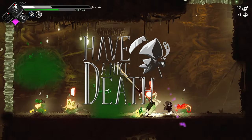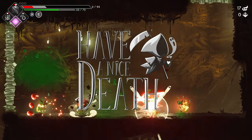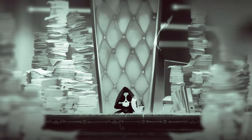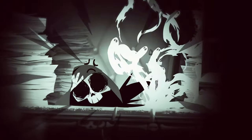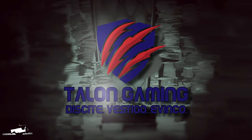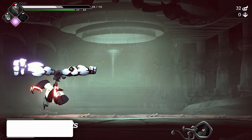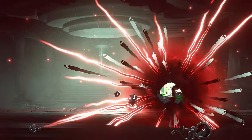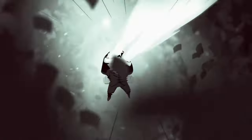Today we're going roguelike and looking at Have a Nice Death, a fast-paced side-scrolling adventure where you play as Death himself — the overworked CEO of Death Incorporated — who finds himself on the brink of burning out trying to get his out-of-control minions back in line. During your adventures you'll use an arsenal of kick-ass weapons, incredible attacks, and spectacular spells to help remind your employees just who the boss is.